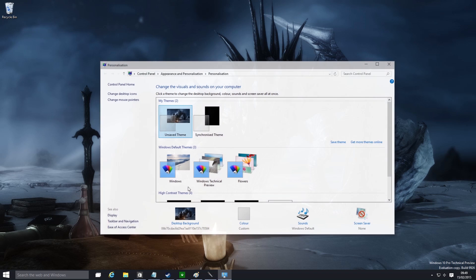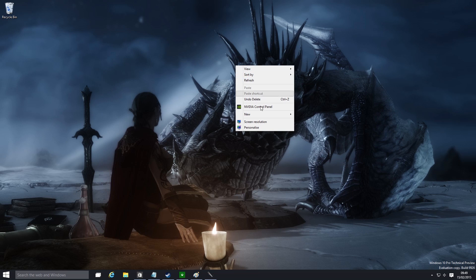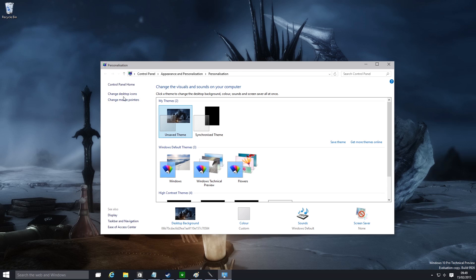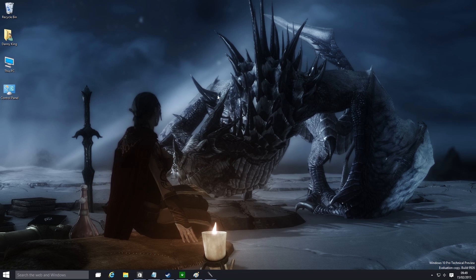Let's make things a little bit more familiar and at home. Anyone familiar with Windows 7 will recognise all this stuff. I want all my desktop icons — My Computer, my user files, and a quick shortcut to the Control Panel. And this is the wrong way around because ever since Windows 95, the Recycle Bin should be at the bottom and My Computer should be at the top. Much better.